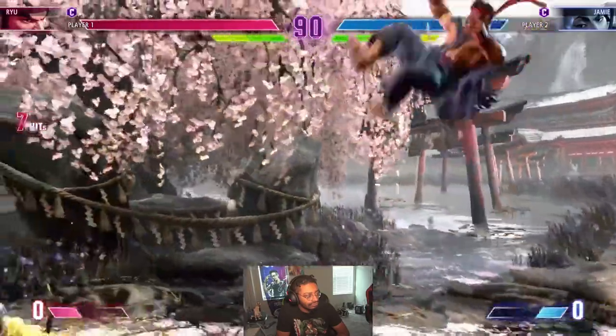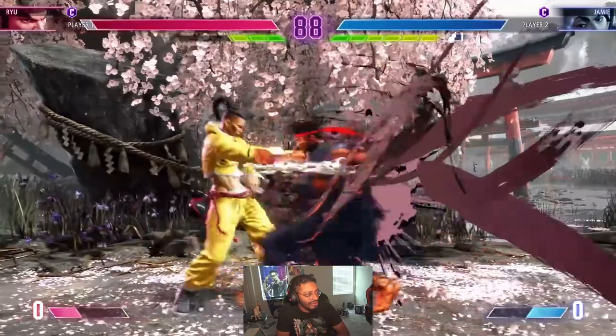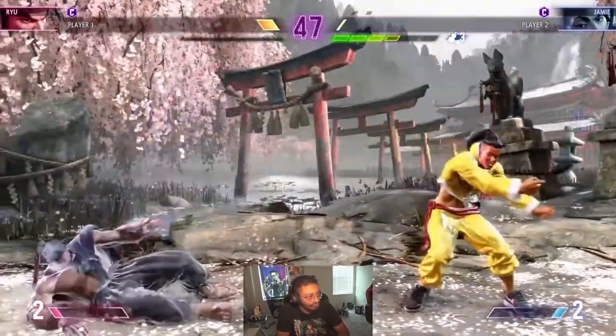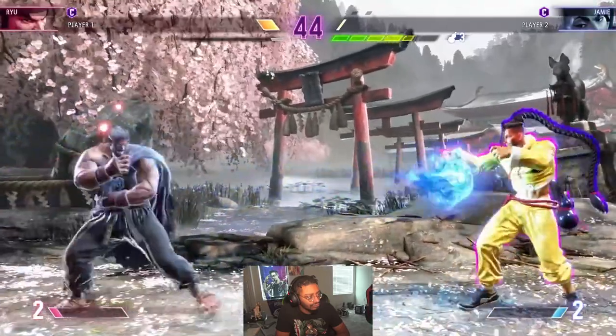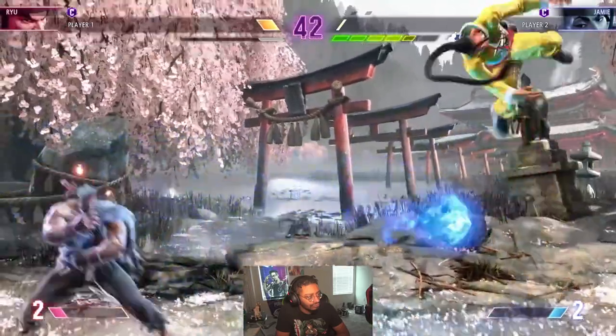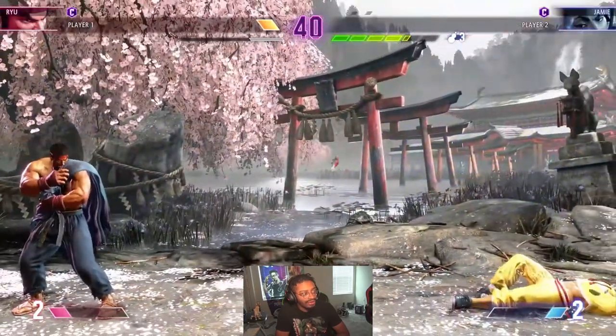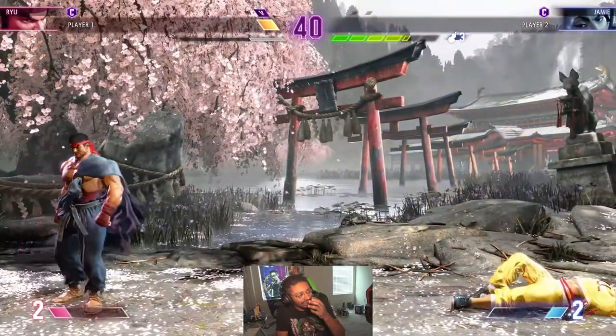Perfect parry pretty much gets you whatever you want if it works out. And it looks like you're in burnout for a long time — Ryu's meter didn't look like it came back at all.